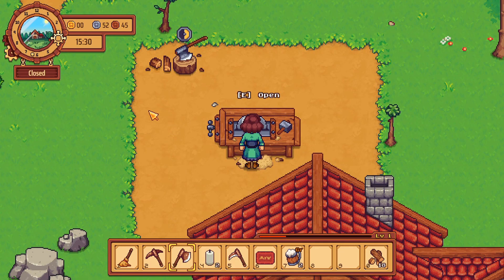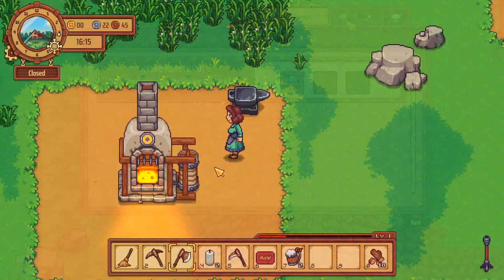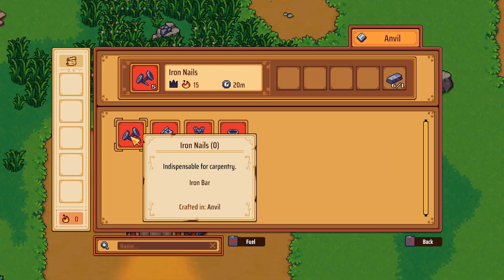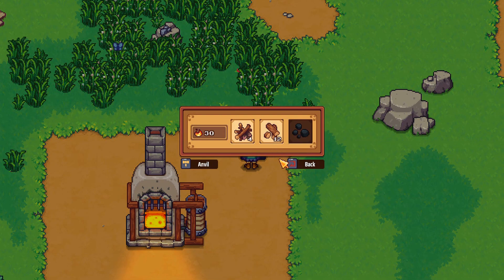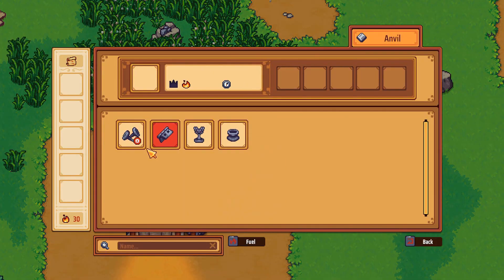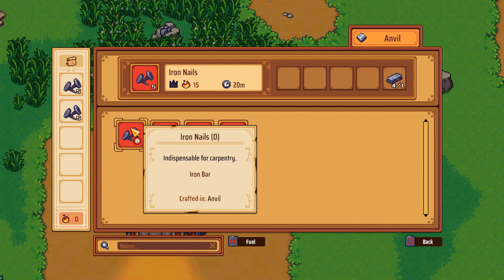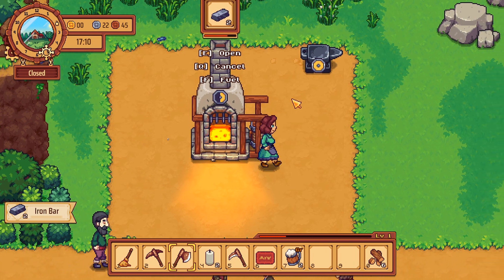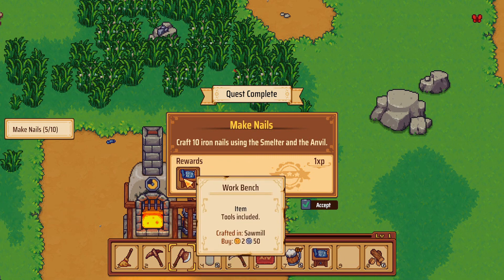Let's have a look and see if we've got any quests going at the moment - we need to make nails. So this should be done. Let's collect that. Nails - not enough fuel, so we need to fuel this. Let's get our nails going, let's get two of them. We're getting some points towards our skill trees too, this is great. We've done that quest so we get a workbench.